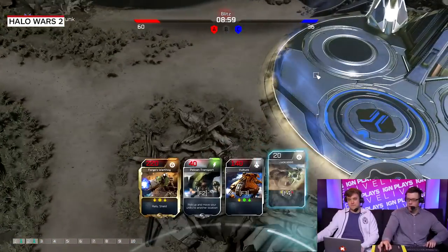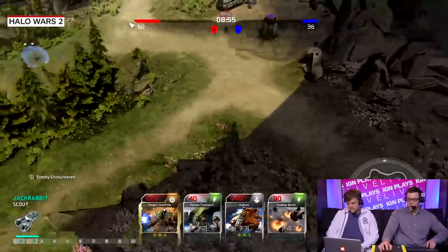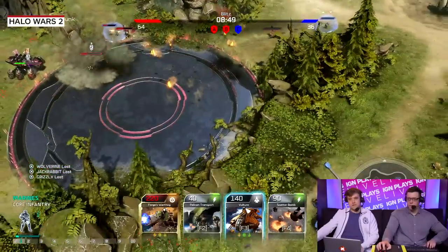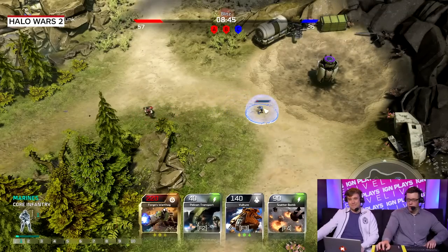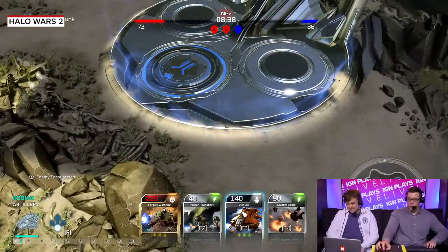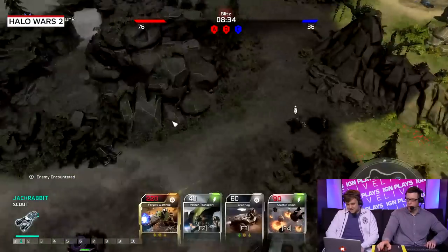That's the RTS key — you have to be able to multitask. I didn't walk away from that on top, but I was able to get two resources out of it and it looks like I'll be able to get a third. I just stole a bunch of resources from that guy, and now my economy is going to be in a much better spot. There's my big guy — take him out.